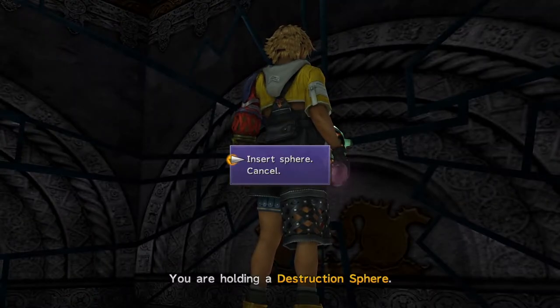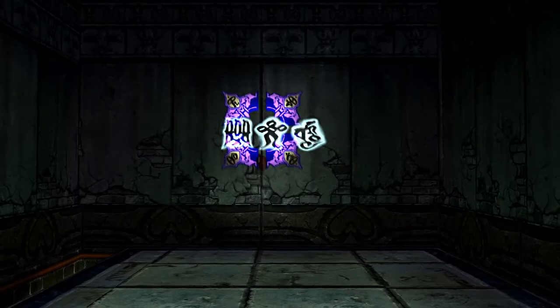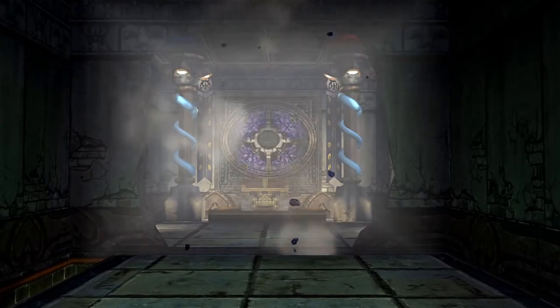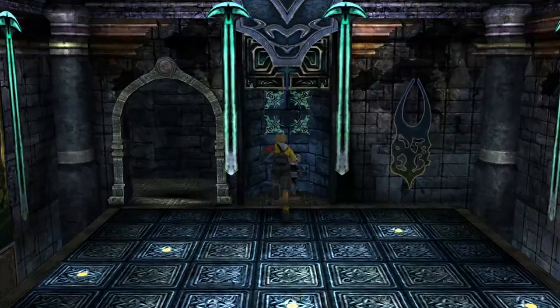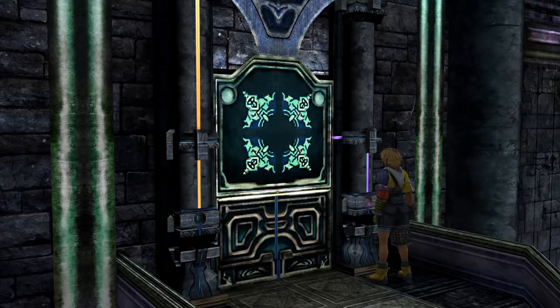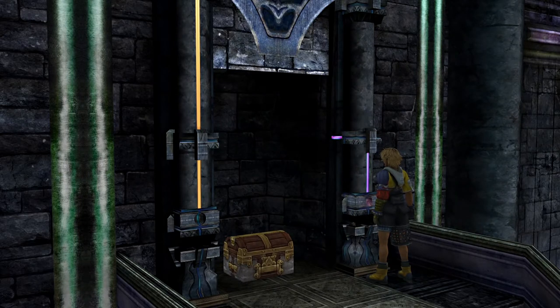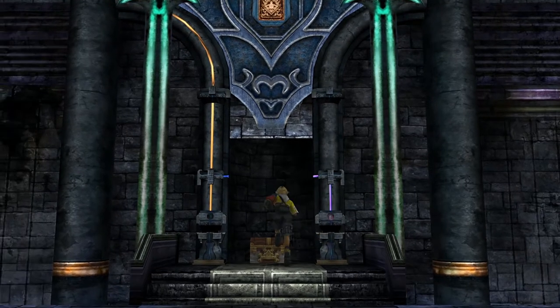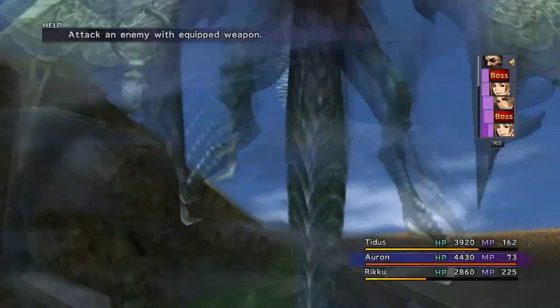Another requirement to get Anima is getting the treasure in every temple, obtainable by using the Destruction Sphere. This includes Besaid Temple up to Bevelle Temple, plus Zanarkand. It is recommended to get the ones in Besaid and Macalania the first time you do them during the main story, because going back to those after acquiring the airship, you will have to face some of the Dark Aeons, namely Valefor and Shiva.